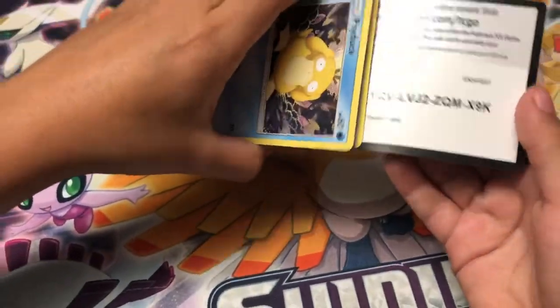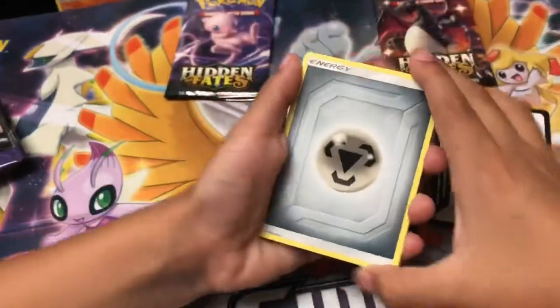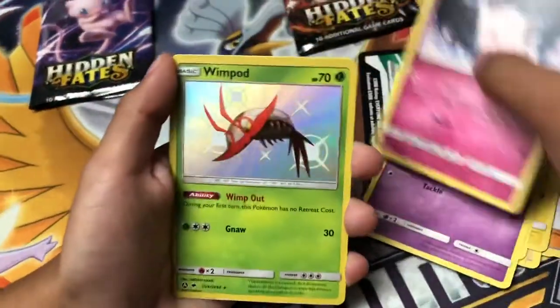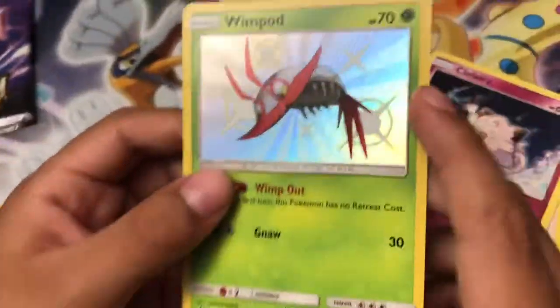Fifth pack — here's the code. Pokémon Center Ladies, Psyduck, Pikachu, Chikrita, Koffing — and a Wimpod Shiny! Yes! We got a Wimpod Shiny! When a Pokémon is shiny, it changes from its normal color into a different color.